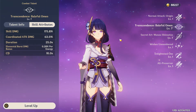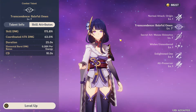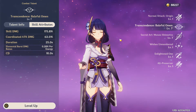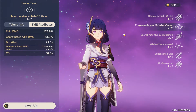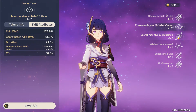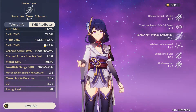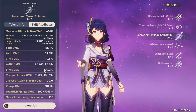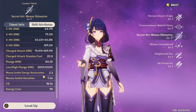Now let's talk about her talents. She's really going to provide your whole team with tons of energy — characters like Ayaka, Albedo, Zhongli, or any character that consumes 80 energy. She's going to make sure you never fail to have enough energy, because you'll be spamming ultimates without any hesitation. The more you level up her talents, the more energy recharge and better hit damage you get across all these stats.